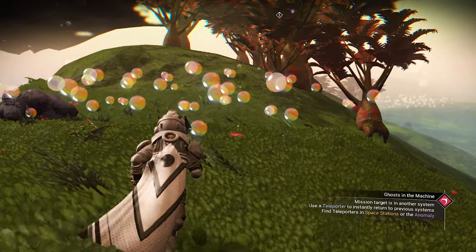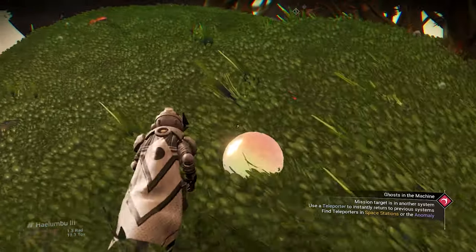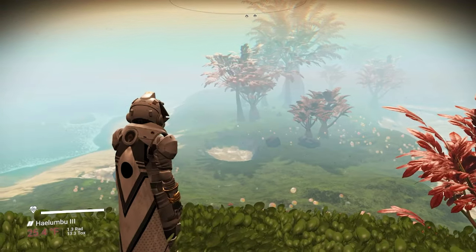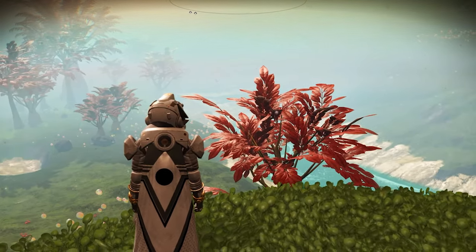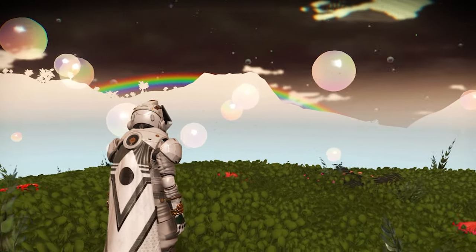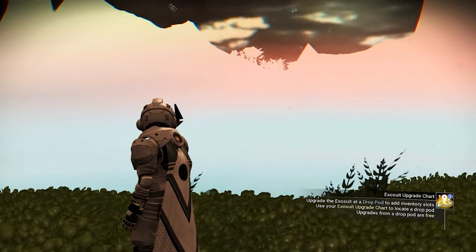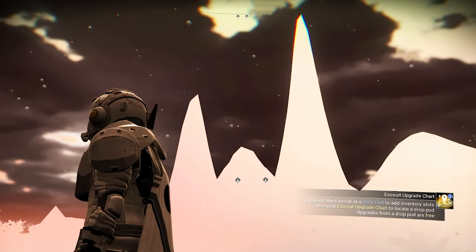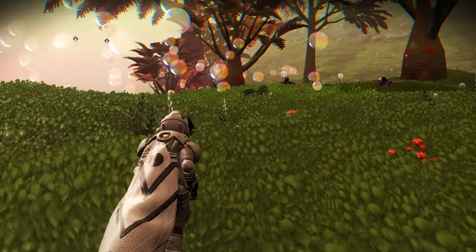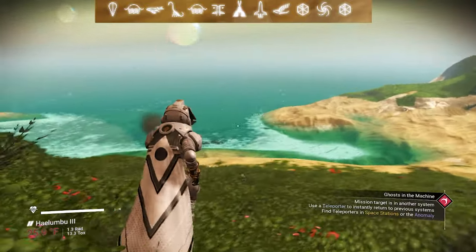The next planet is not a paradise planet exactly, but you can say it is, because it has no sentinel and it has a harmless storm — and I know this because the storm is happening right now. This planet has red flora and a pure crystal blue ocean. You can see it has rainbow bubbles as well, and a rainbow right in front of us. What makes this planet very special is that it has the biggest mountain you will ever see — perfect for people who like to build on low orbit of the planet. And this planet actually glows at night. It's also located inside the Icentem Galaxy.